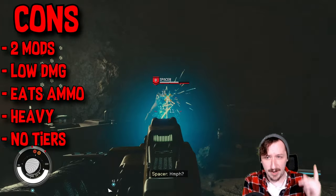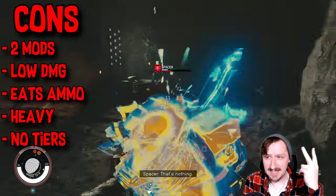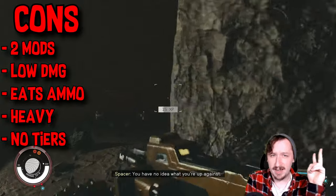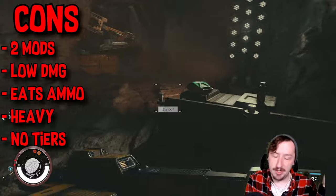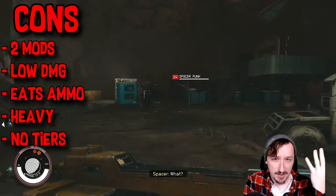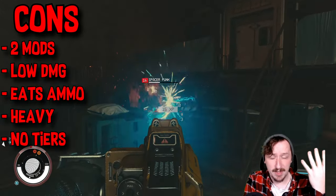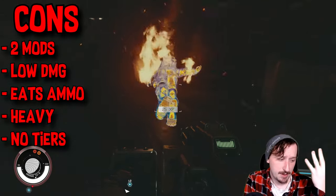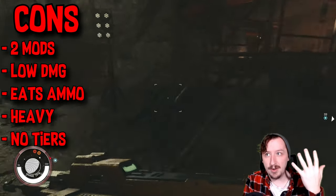For the cons: it has very low mods — you only get to put two mods on this weapon at any given time, so the modded version is not that different from the unmodded version. It does low damage per shot and low damage per second if you don't have perks. It also eats through ammo really quick, and I would say both the Equinox and the Orion would be better uses of the ammo than the Arc Welder in most builds, unless you're going with a specific heavy weapon build.